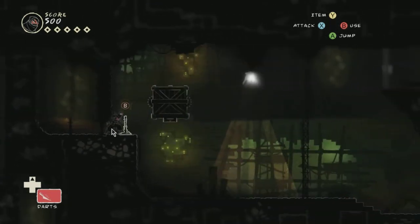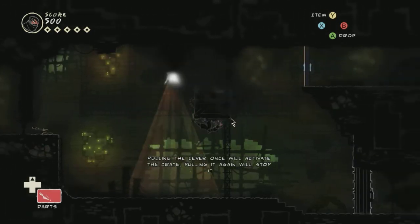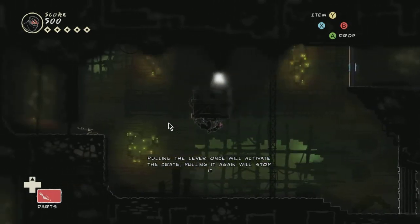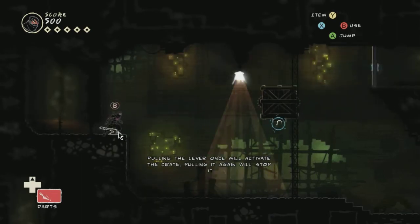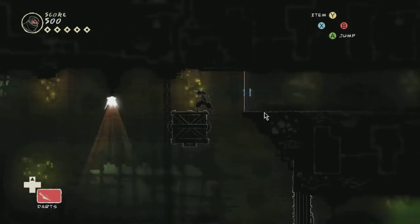Got a puzzle, have we? Using those crates to haul weapons — nobody will notice if you ride along too. Let's grab that. Pulling a lever once will activate the crate; pulling it again will stop it. So let's get off the bottom of here, come across and up here. I reckon we stop it over there and then we can climb up the side. Look — I think we can climb up the side. Let's walk along, grab the wall, pull up. Perfect.